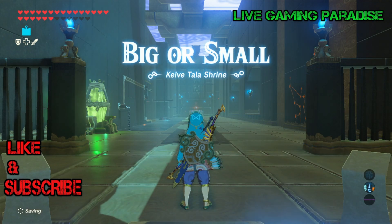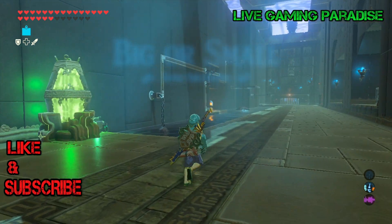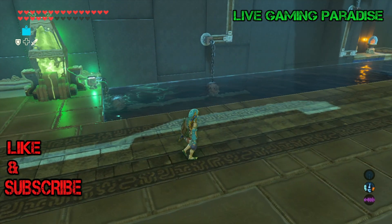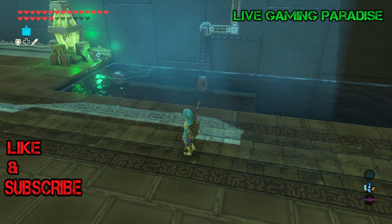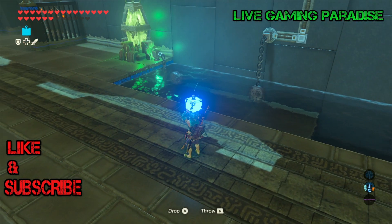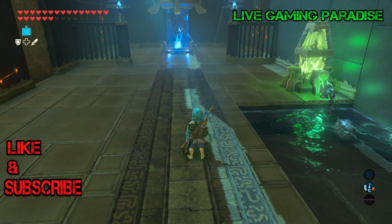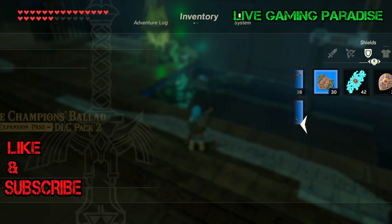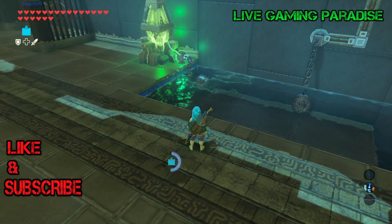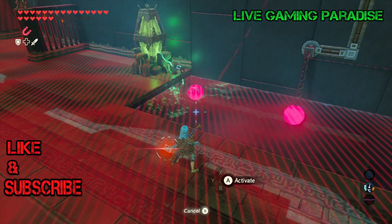What is going on guys, Carlos here from Live Gaming Paradise, and we're back again with another Legend of Zelda: Breath of the Wild tutorial. We are in the Kyiv Talha Shrine, and this shrine comes after you defeat the Moldaw King on the EX Champion Urbosa's Song — the trial one. After you complete that one, you get a shrine, and this is that shrine.